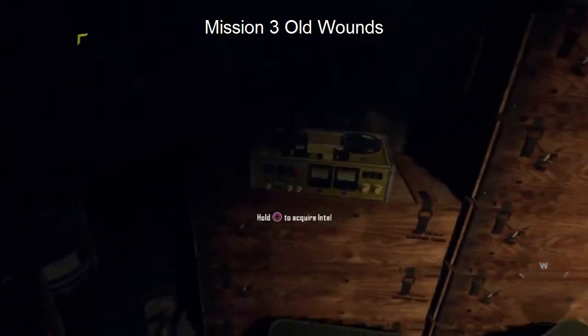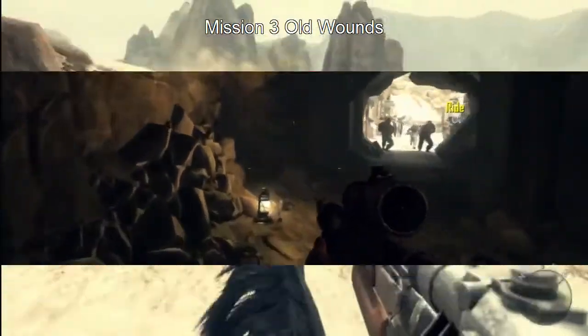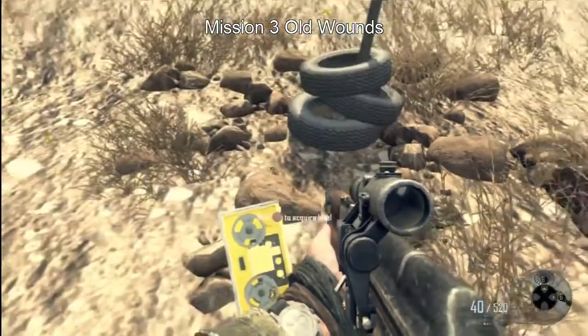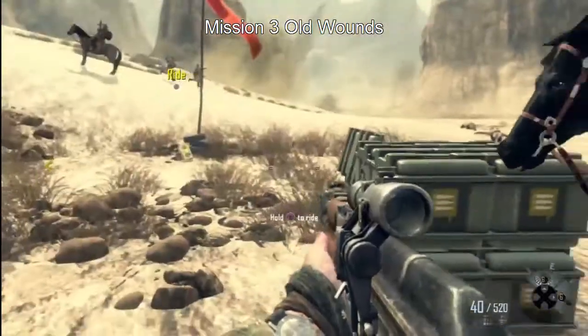Before we leave the cave, just come right over to the right here and it's going to be your first piece of intel sitting right there in the cave. There's an ammo crate right here, and right at the base of this flag is going to be your second piece of intel — right in the middle of the battle at the base of this flag, right next to this ammo crate.